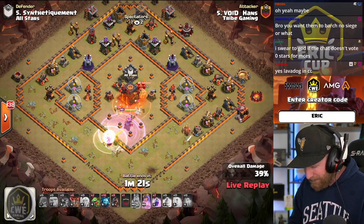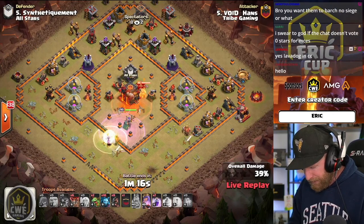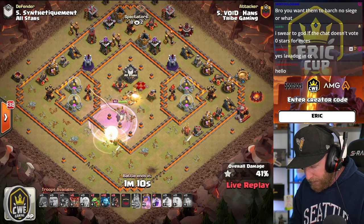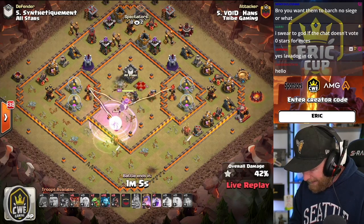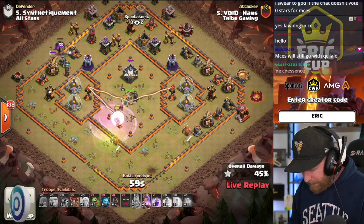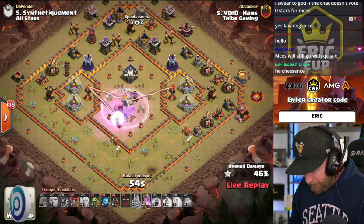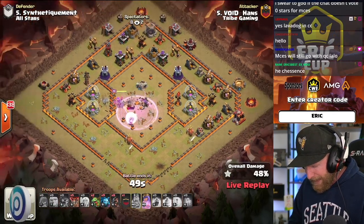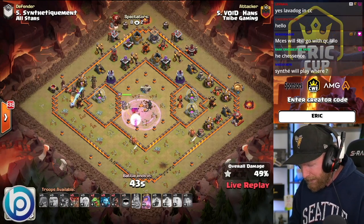A couple of Headhunters come out of the defensive CC. He poisons and freezes them, locking down multiple spells on the CC. He gets his Queen to survive and she takes out the enemy Queen, then breaks left to get the Multi-Inferno down. Healers get targeted briefly. The Queen needs to hurry and go left — she should get that Inferno down before it kills the Healers. He Rages up and needs to get the next phase going, but he's down to a minute left.